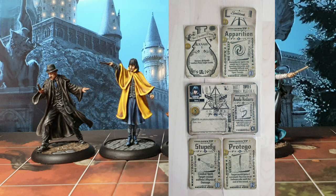Next up we've got Aura 1 — this is the female Aura in the yellow cloak. She comes inherently with the Avada Kedavra spell. She's also going to take Stupefy, Protego, and she's got a spell book for Apparate so she can jump around the board a little bit when she needs to. She's also going to carry an Anti-Paralysis Potion because she's the only Aura who can have two items.